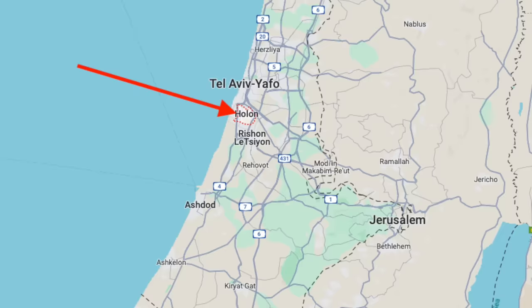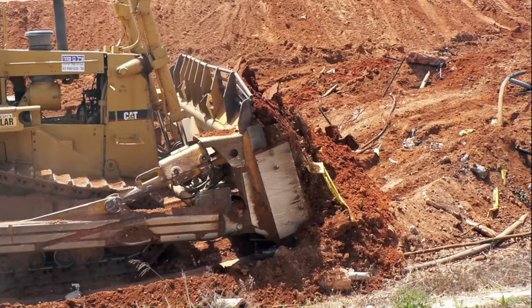Holon is a city of almost 200,000 people south of Tel Aviv in Israel. In July 2013, a construction crew was digging foundations for a building project when their excavator struck a very solid object some two metres below the surface. Excavating further, they made an astounding discovery.